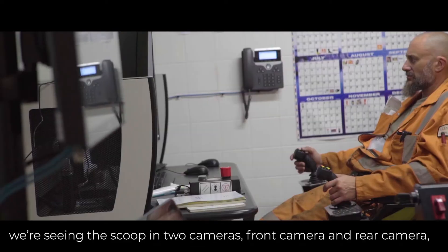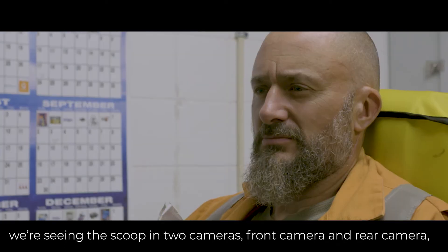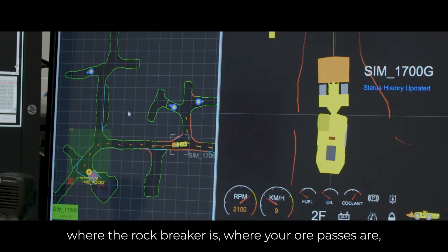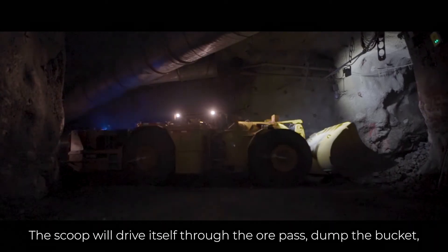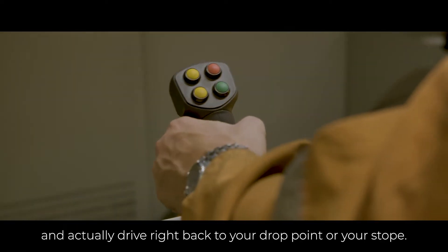When we go autonomous, we're seeing the scoop on two cameras — front camera and rear camera. And you're going to see a map of the whole level: where the rock breaker is, where your ore passes are, and they're all pinpointed. The scoop will drive itself to the ore pass, dump the bucket, and actually drive right back to your drop point or your stoke.